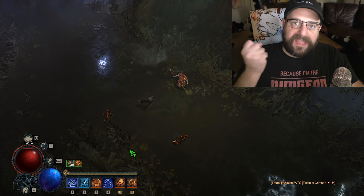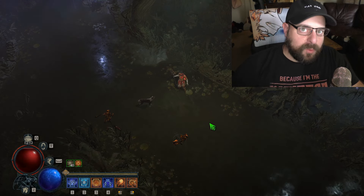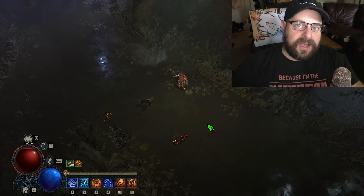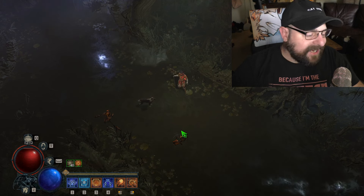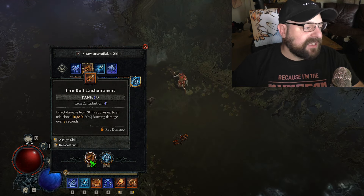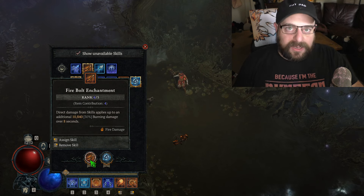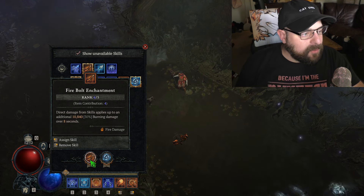Another option would be Inferno if you liked grouping enemies up, but I didn't think it was necessary since I could position well enough. I also built this to be sustainable on full mana without needing Inferno. Your enchantments are pretty much locked in: we have the Firebolt enchantment because Fireball does not burn naturally, so Firebolt enables all of our burning synergy. Honestly, this is really sad — fire builds shouldn't be wasting an enchantment slot just to enable burning.